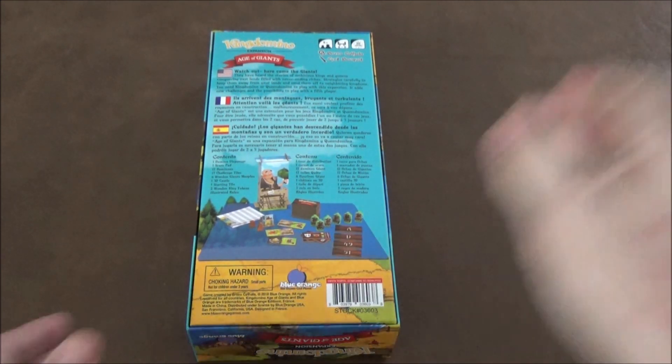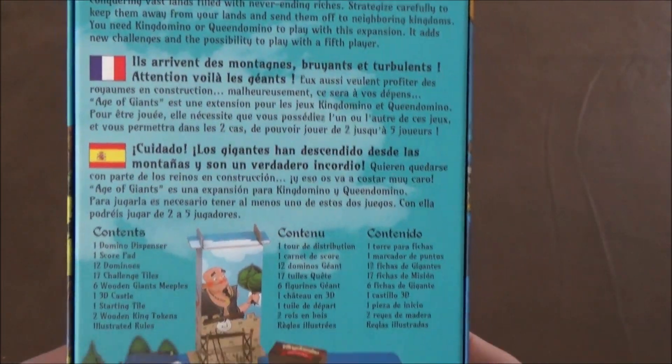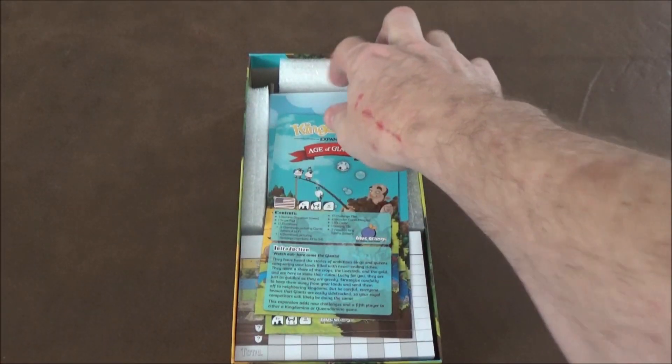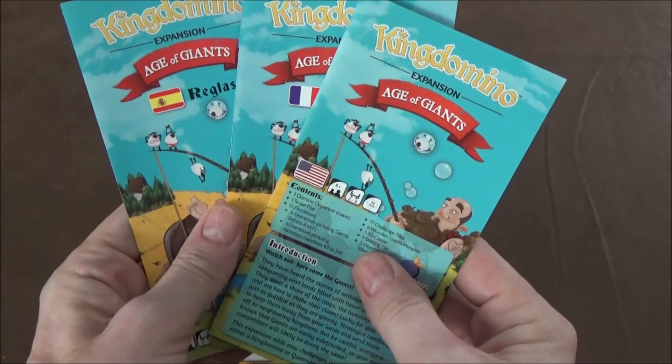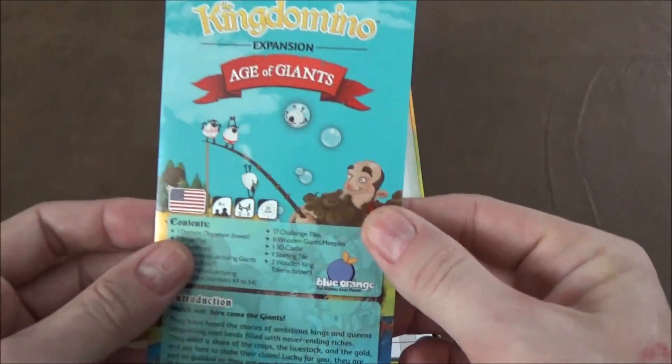The instructions on the back are in different languages, but we're gonna get right in and take a look. On the top here they've got some foam to support it, which is nice, and you've got your instruction book in three different languages. We're only gonna look at the English one for now.